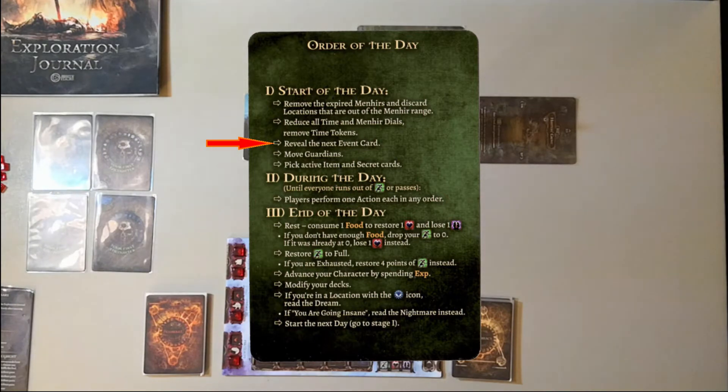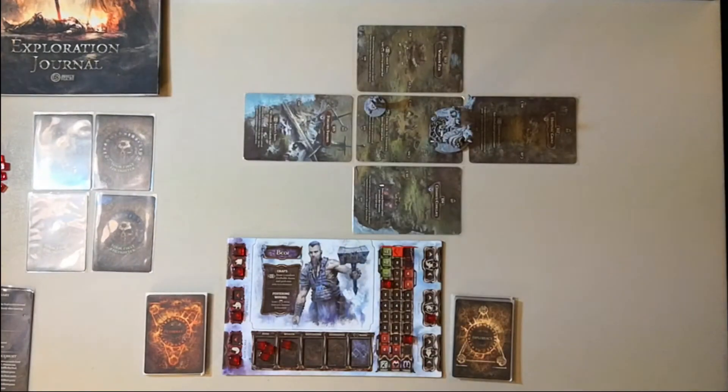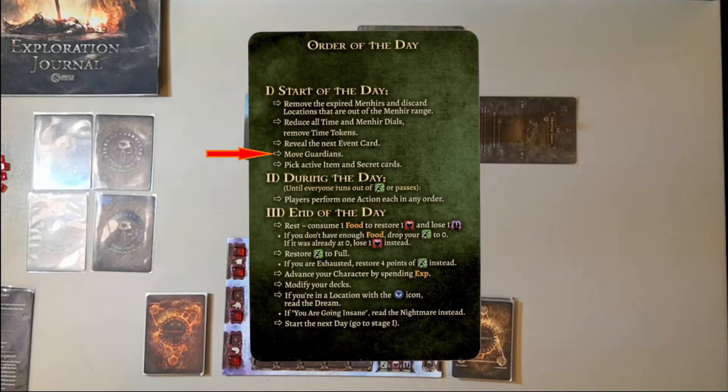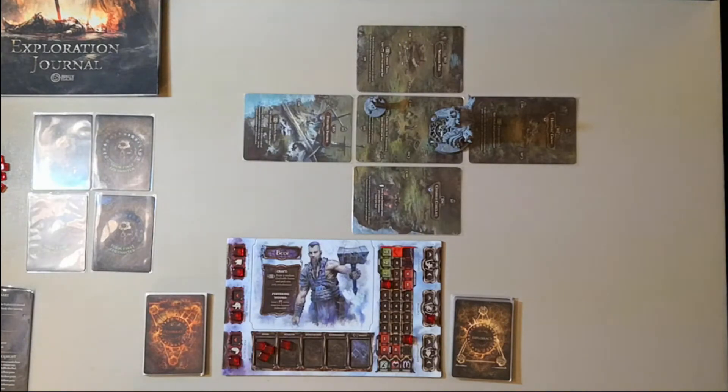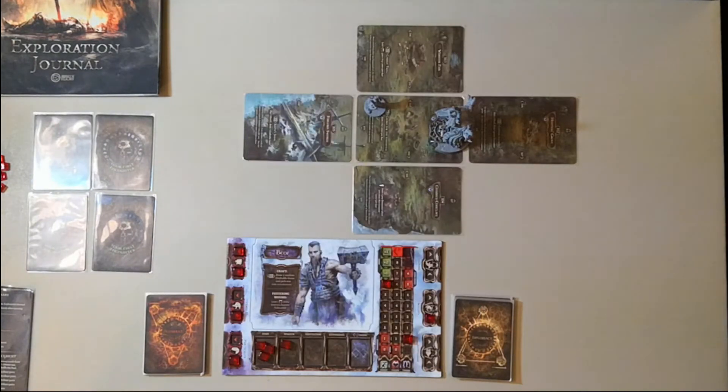Instead, on page three of the event guide, we have an event listed: 'Speak with Kunwok's blacksmith Urfear. Hint: to meet Urfear, you have to explore the Kunwok Farmhold location.' That's our event. Then we move Guardians — we don't have any guardians in play, that's something that happens more in the full game. We don't have any items or secret cards either. So we're just going to move on and begin with our first exploration.